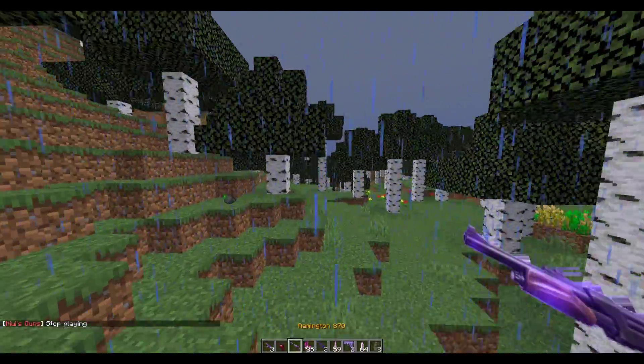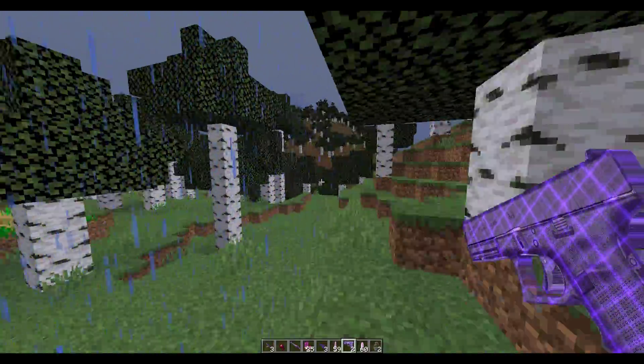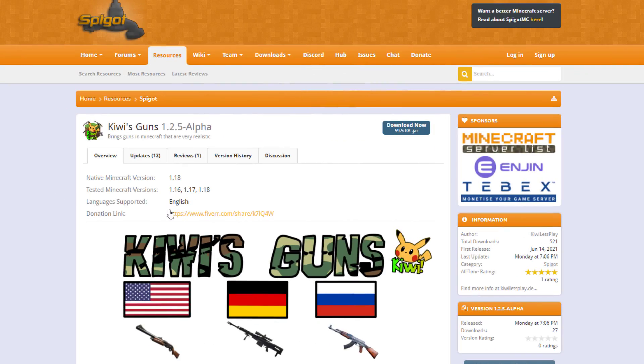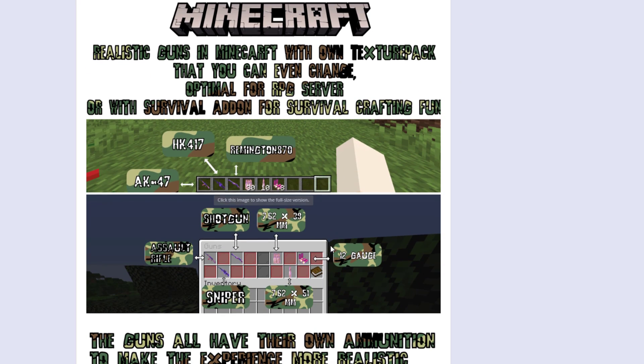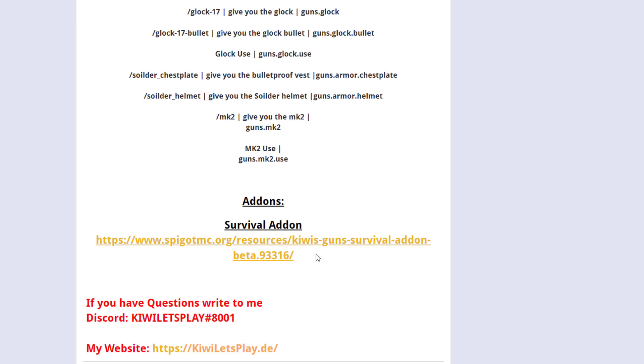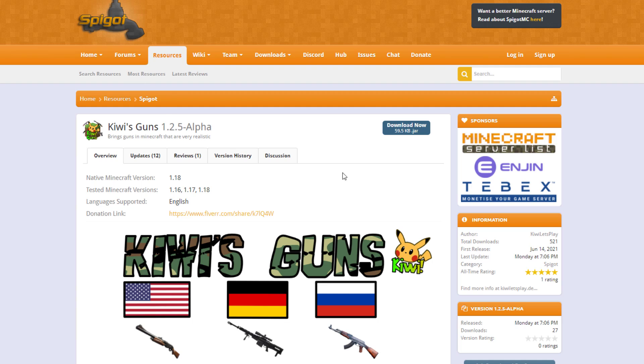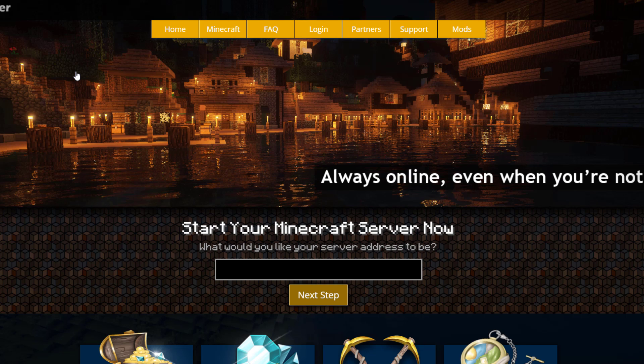As you can see it's very easy to use and overall a really cool guns plugin that you can add to your server. Here we are on the Spigot page — you can see it's updated from 1.16 to 1.18 and it's currently in alpha, so the developer is adding more and more to it. You can see all the weapons we looked at in-game, and there is also a survival add-on you can use. If you have any questions, suggestions, or bugs, you can contact the developer on Discord. Download it for free on Spigot, and if you need a server to host it on, check out serverminer.com for the best and cheapest hosting around.